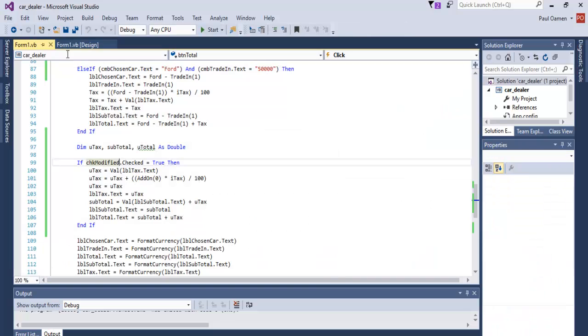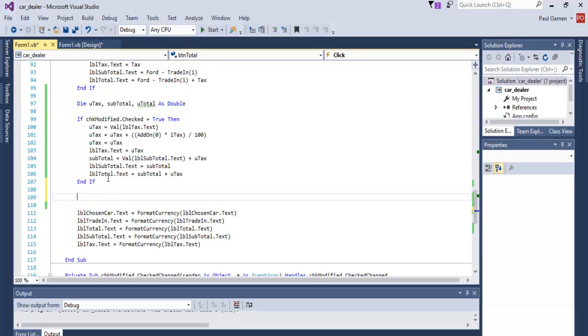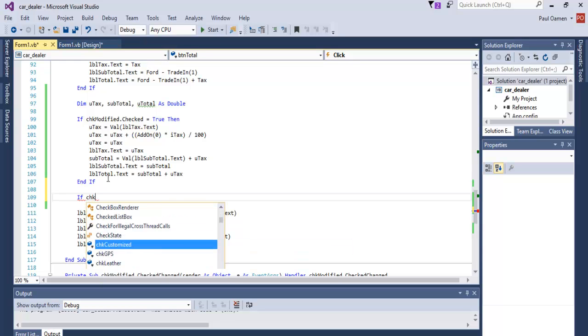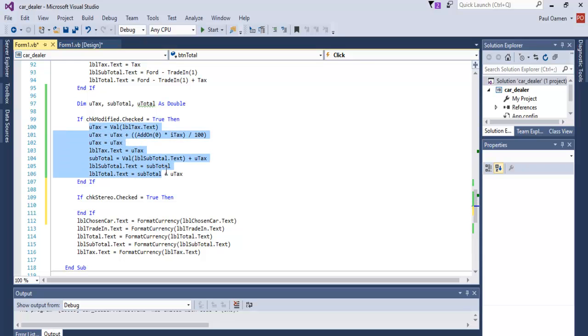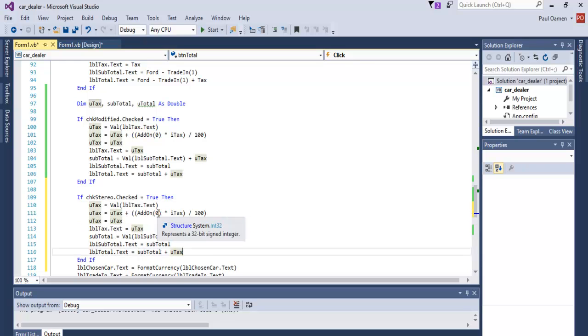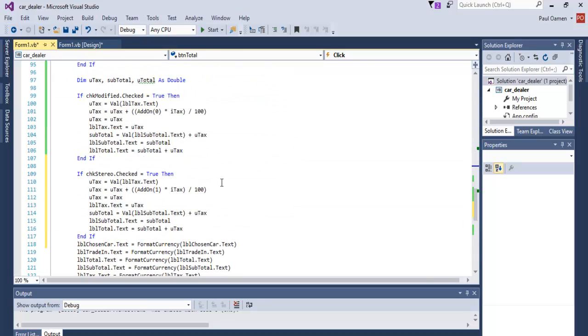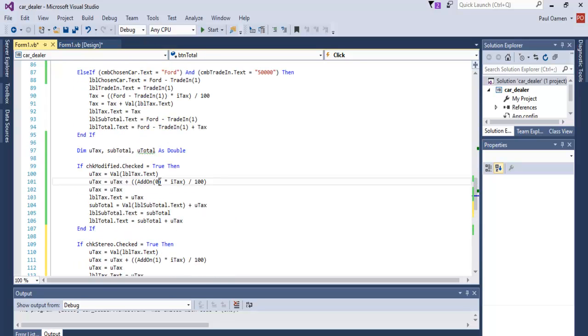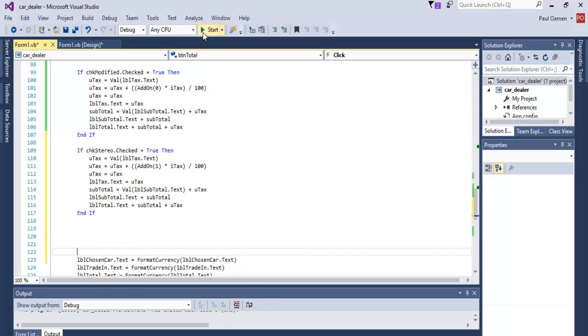So we just repeat exactly the same thing for this one. Let's go into the code right there, come right down — it's going to be exactly the same lines of code for the other one. If the other one happens to be stereo, that's right there dot checked. If that is true, then I'm just going to copy everything in here, copy that, and paste it right in there.